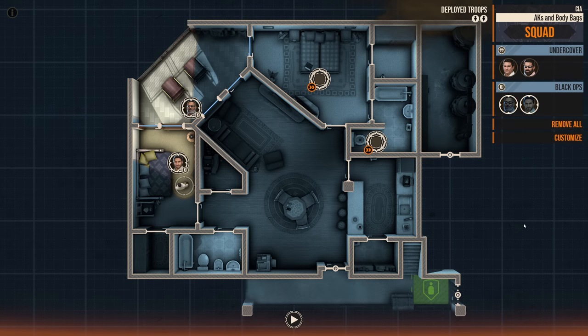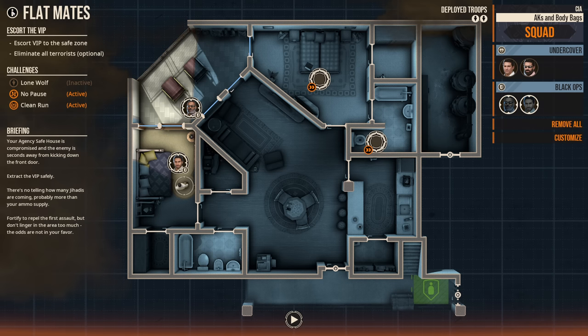Welcome back to yet another episode of Door Kickers 2 Task Force North, where we've been using realistic military tactics and CQB doctrine to play this game. This game is a top-down, active-pause, isometric tactical planning game where you plan out and execute CQB tactics to accomplish set missions.